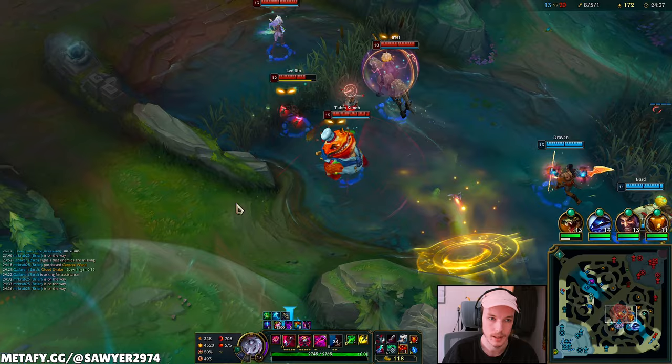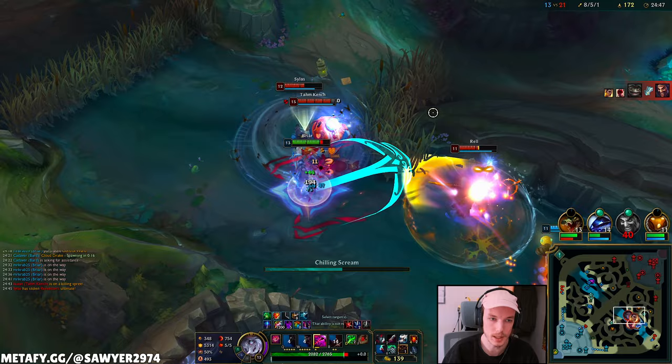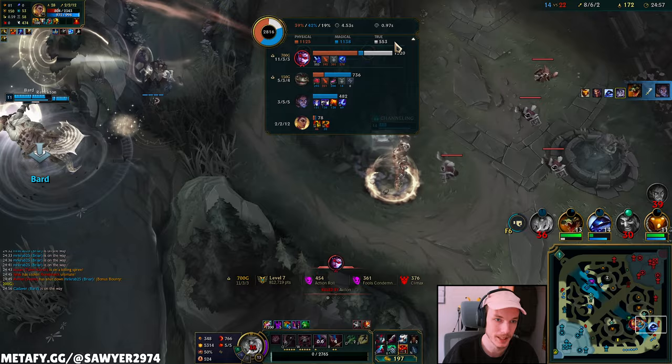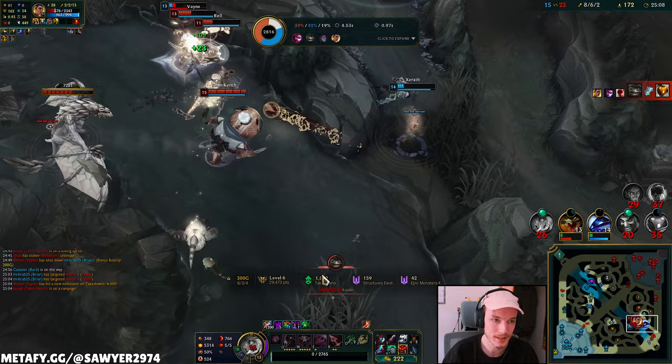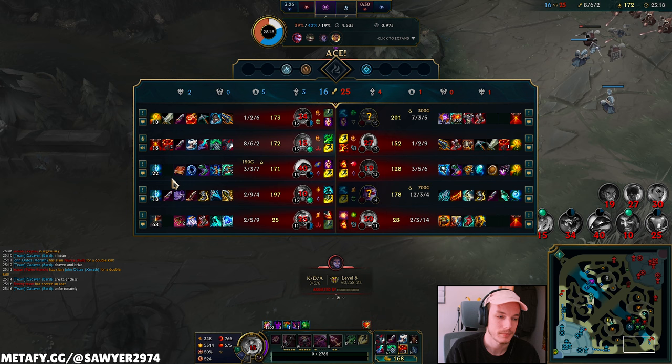Moving — good onto Vayne here. W, auto-Q, auto-auto-chomp E, into the wall. I'm so dead. Vayne's so lame for me — no one focused Vayne. They all peeled and it's screwed from there. I'm tanking too much, Vayne's like one-shotting me. Tom Kinch has got that Thornmail too — that's so bad for me. The Vayne, boys. Q misses, stun onto the tank. Rell is dead. Rip.